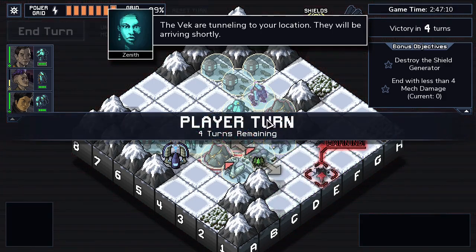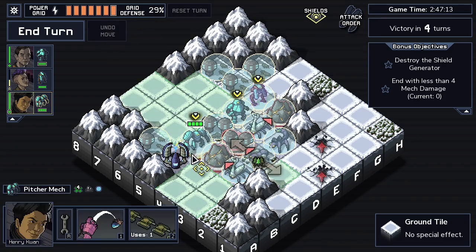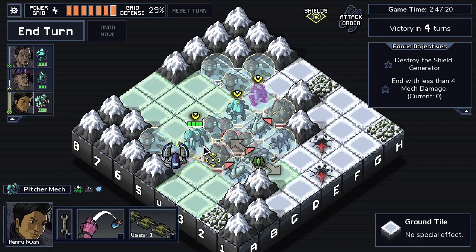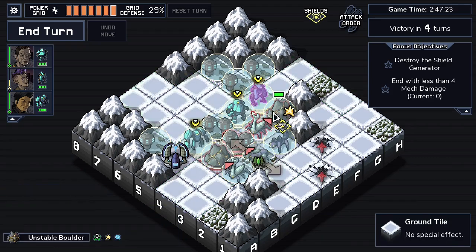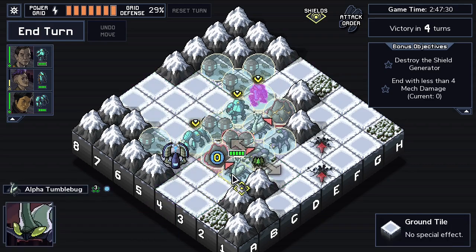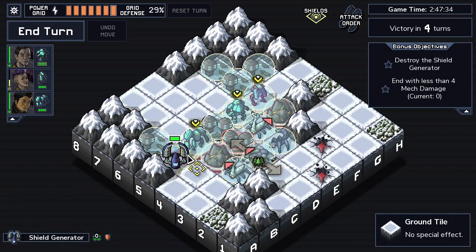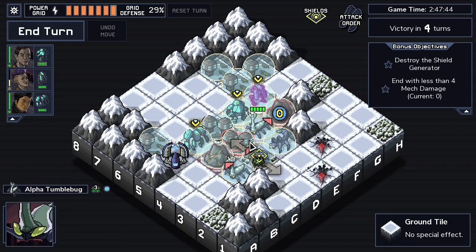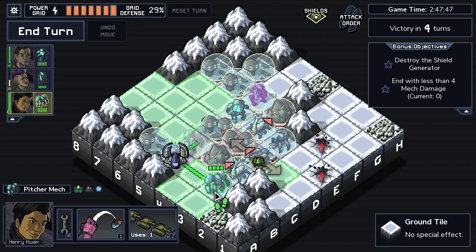I didn't actually know that rocks get shielded too - fancy that. Anyway the tumblebugs still have to go, that's non-negotiable. I'll just let this happen and let that happen - maybe this isn't a turn where we destroy the shield generator. Kill the tumblebugs first, then worry about that. You can't actually get right here, so maybe we kill you then leave this alone, we just kind of body block this tumblebug.